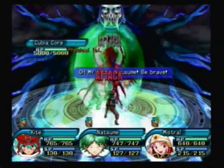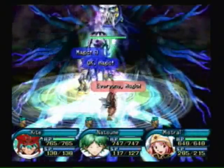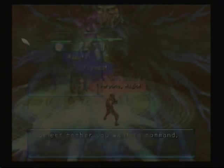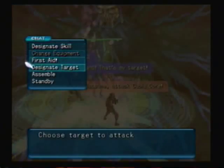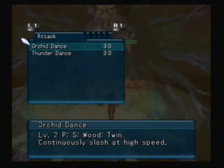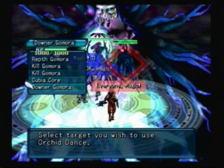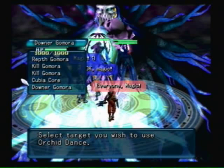Now the fight against Kubia works like this: you see a Kubia Core show up — it says Physical Tolerance, so set everyone to magic. Designate target: Kubia Core for Mistral and Natsume. Throughout the fight it will vary back and forth between being Magical Tolerance and Physical Tolerance. On top of the Kubia Core, there are also Gamoras roaming about: Repth Gamora, Kill Gamora, and Downer Gamora. Repth Gamora will cure; Kill Gamora casts attack spells; Downer Gamora casts debuff spells — poison, paralysis, and so on.